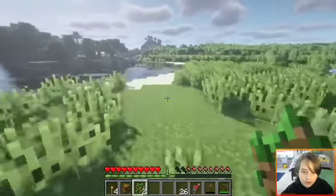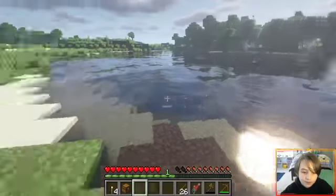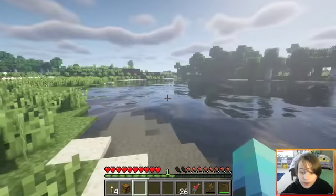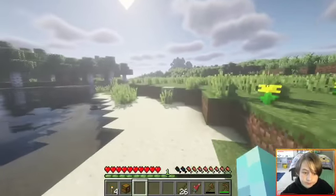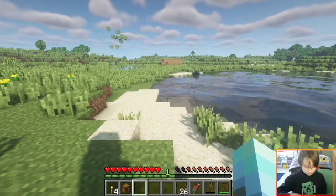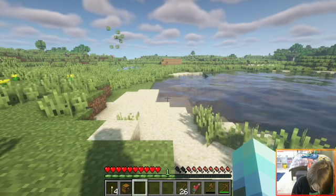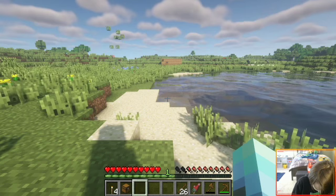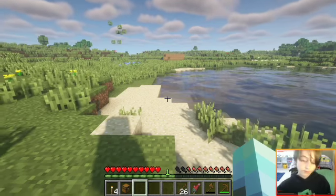I need trees right now because I don't have any wood at the moment. There's more trees right here. I'll plant some sugarcane here soon — is there any sugarcane I can see nearby? That would be kind of useful. There's sugarcane in these types of places, but right now there isn't. I need to write something in this book already.